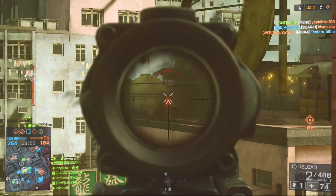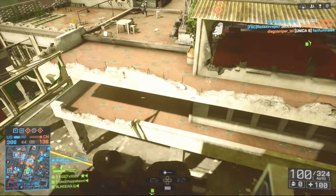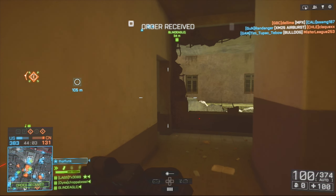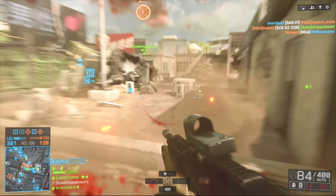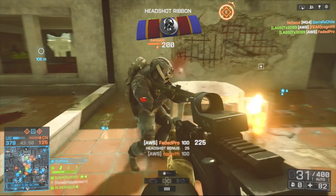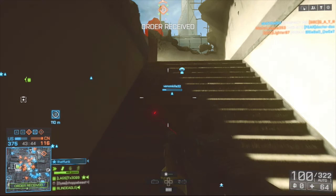Next up is Propaganda, which is a snowy map. The map is split in half and you can run around from one side to another, but the middle of the map is like a death trap — you definitely don't want to be running from side to side because you will get taken down. You do get a tank per team on that map. It's alright, not my favorite.